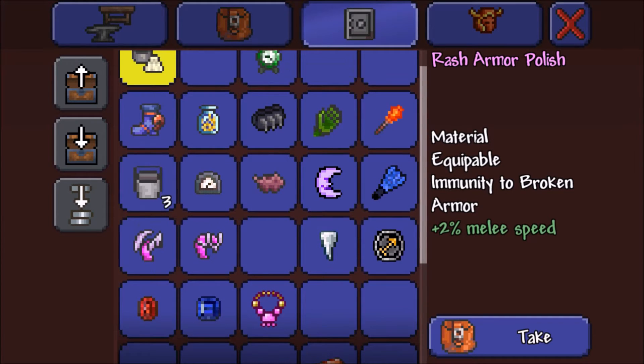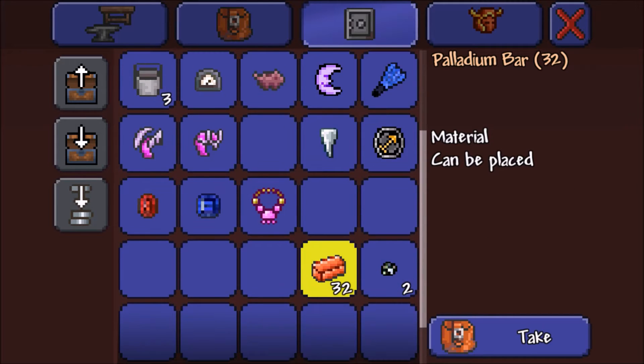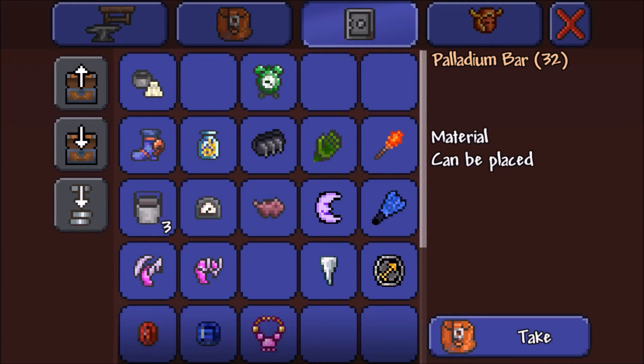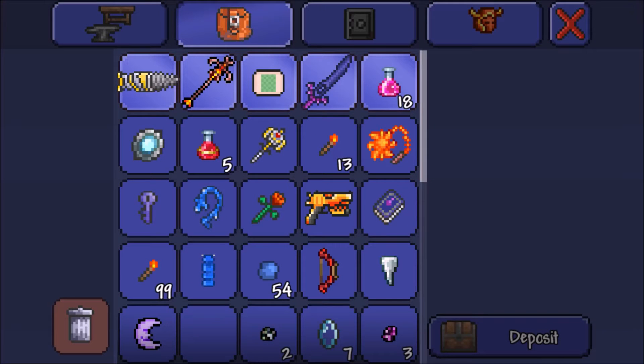I want to try to get the Ankh Shield in this episode. We'll get it eventually - at the rate that we're getting these rare item drops, we're gonna have the Ankh Shield in no time. The Ankh Shield, if you're just sitting there wondering what it is - it's probably one of the best items to have equipped at all times. It removes all of like the Poison debuff, it removes the On Fire debuff, it removes a whole bunch of stuff. Once we get it I'll be able to explain it further, but it is extremely necessary in my opinion.